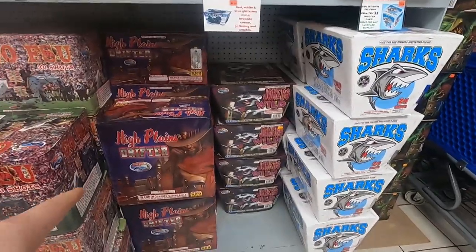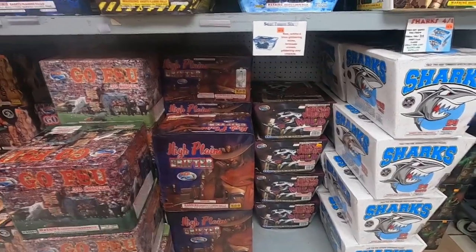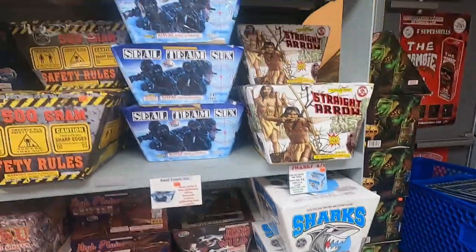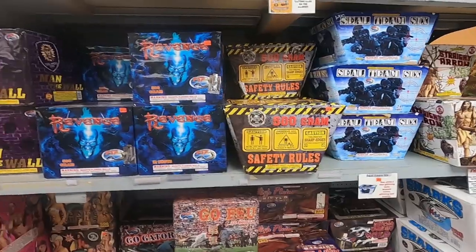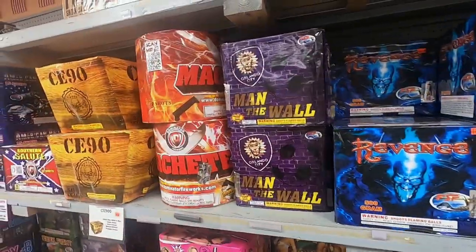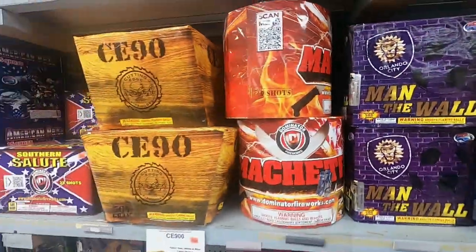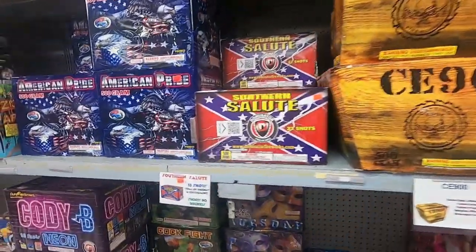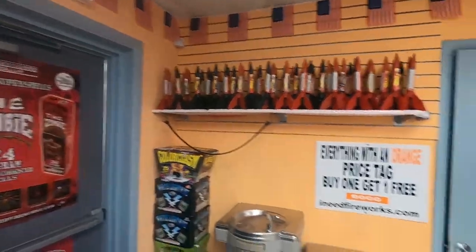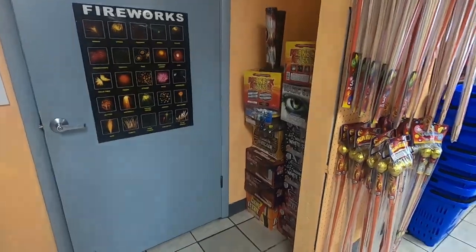I actually just posted a video of High Plains Drifter. We've got Joker's Wild — I've got a couple of those in my show. We've got Sharks, Straight Arrow, Seal Team Six, 500-gram Safety Rules, the Revenge Cake, The Man, The Wall — that is Orlando City — Machete, CE90, Southern Salute, and Two Minute Pro Ox again. We've got a couple other things: the Juiced Cake from FSF, some rockets, Color Clasm, and stuff in the back.